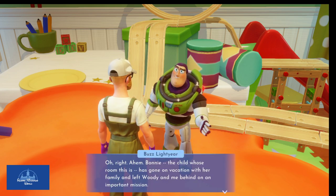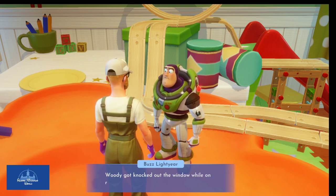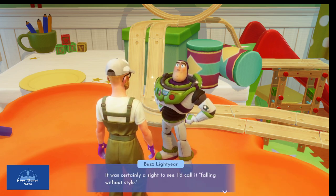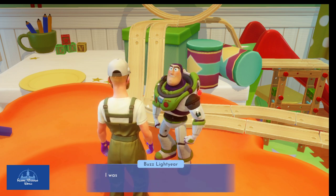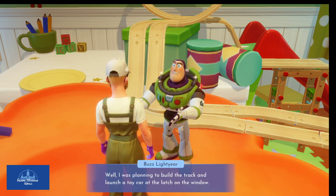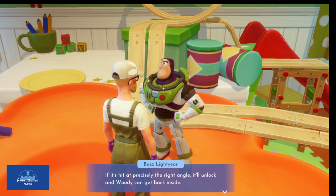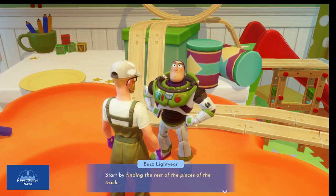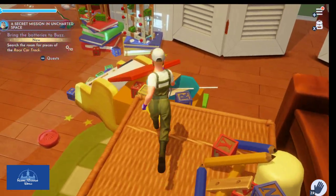Buzz explains that Bonnie went on vacation and left Woody and him behind on a mission. Woody got knocked out the window while on reconnaissance. Buzz says, 'I call it falling without style.' He tried to help Woody get back inside but the window slammed and locked — the latch is too high to reach. Buzz was planning to build a racetrack around the room and launch a toy car at the latch at precisely the right angle to unlock it and get Woody back inside. He asks for help finding the remaining track pieces.